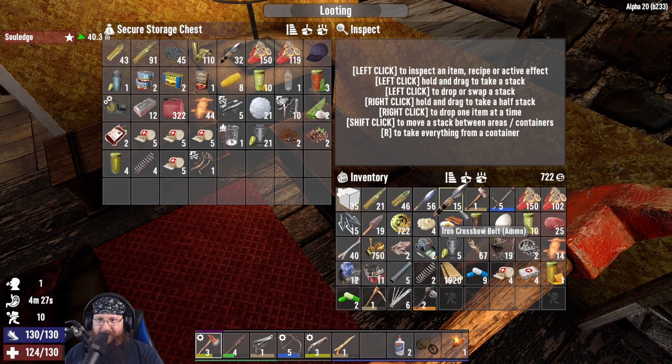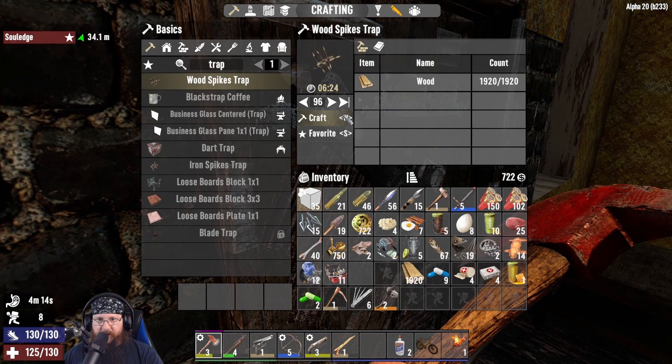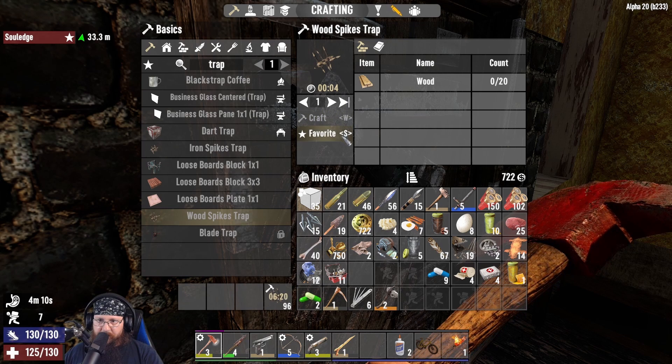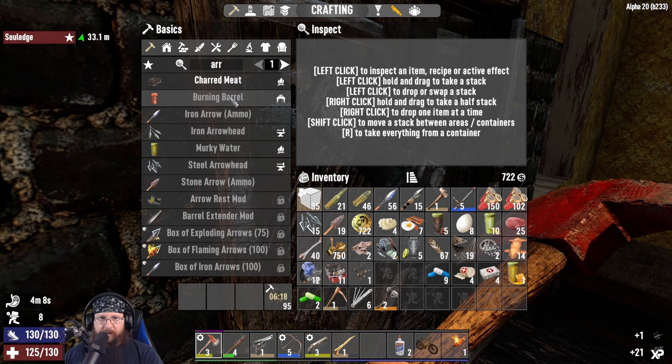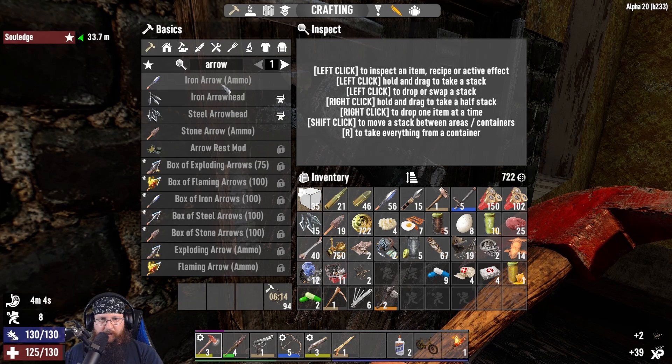Oh wait, you want me to make spike traps? Yes, I can make 96. If we need another layer of security, I'm putting them below the house - so if they try to start breaking these blocks for whatever reason, this should hurt them greatly.